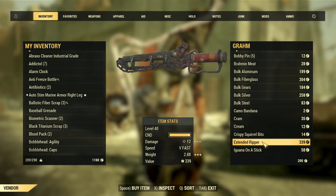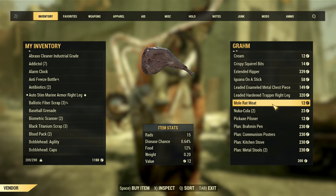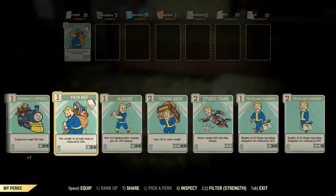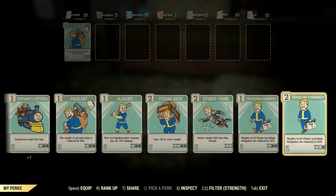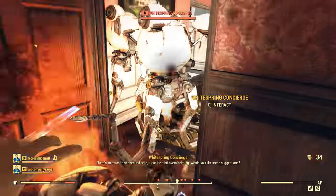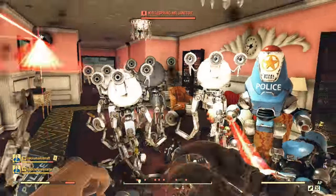Hello fellow Vault Dwellers, KatoGenesis here bringing you a guide for Fallout 76. With the giant brand new Appalachian Wasteland to explore came some difficulties in regards to carry weight and stash management. The goal here is to help you get the most out of your 400 weight stash limit and to increase your character's carry capacity or reduce the weight of certain things you're carrying. This is more than just raising your strength on a level up — that one's a given. Let's get started.